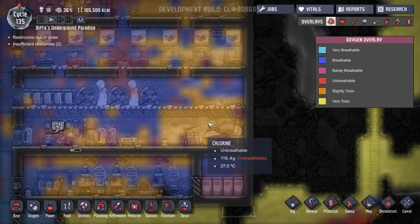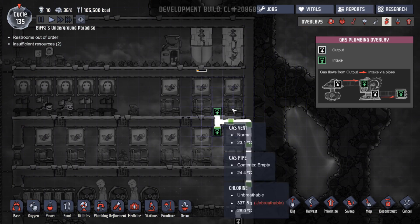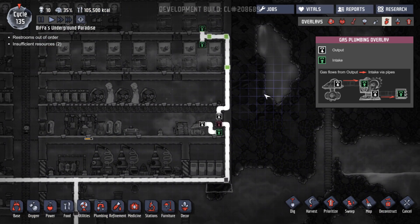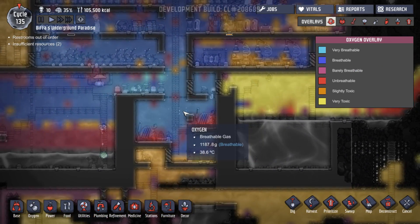We've got a little bit of a problem here. Any chlorine that comes down here has actually been pumped back round to the bedrooms again - which is nuts. We don't want that. Carbon dioxide goes down here to be sorted out by this thing, which is fine.